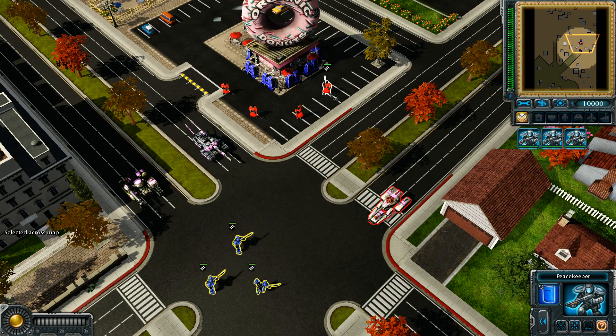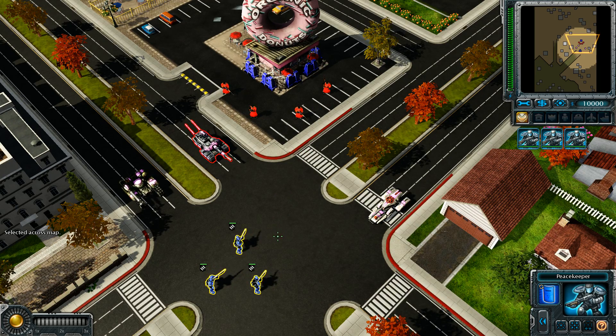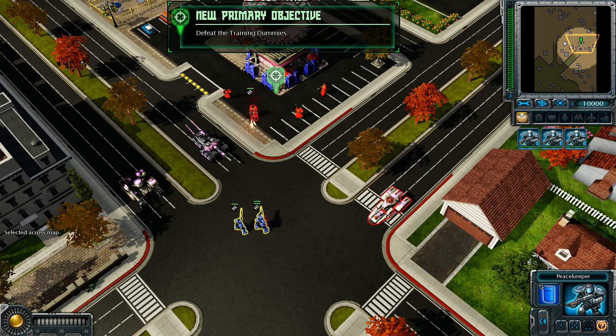To issue an attack order to your units while they're selected, put your cursor over a target and click the right mouse button. Notice that as you move your cursor over those dummies it changes to an attack cursor. Destroy all the target dummies in the area.